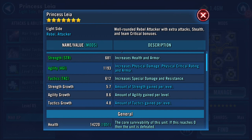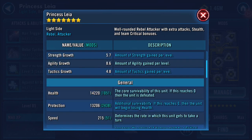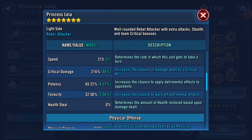Stats-wise, currently 681 on strength, 1193 on agility, and 612 on tactics. Multiplayer won't come in because I'm not actually promoting her, just gearing her up. With the mods she's got, she's got fourteen thousand two hundred and twenty health, with a thousand and fifty of that being enhanced by the mods. Protection-wise, not great, but thirteen thousand two hundred and six, with two thousand four hundred and thirty-eight from mods.